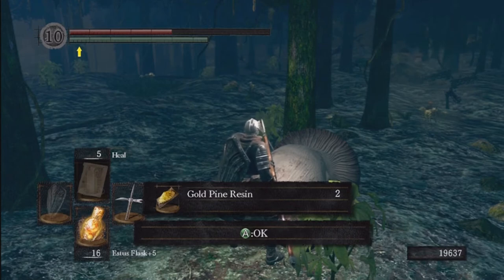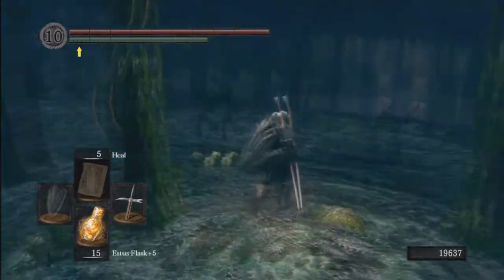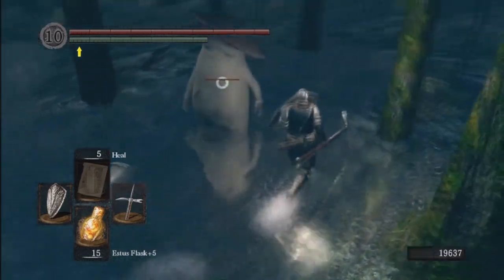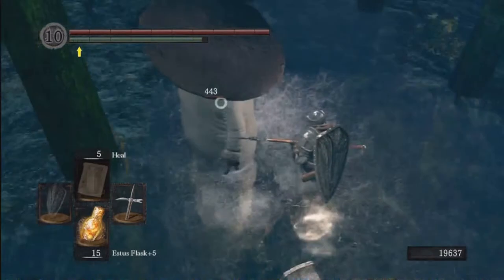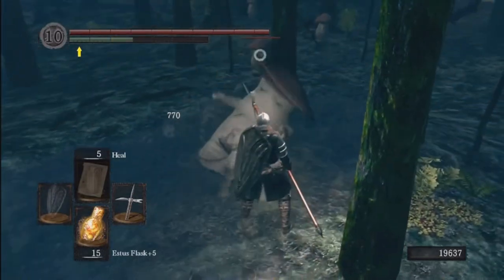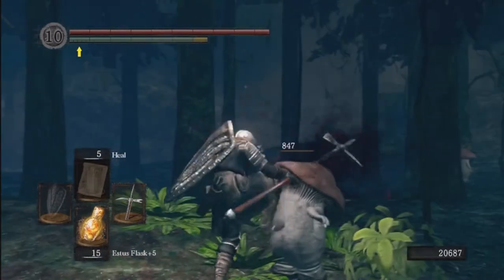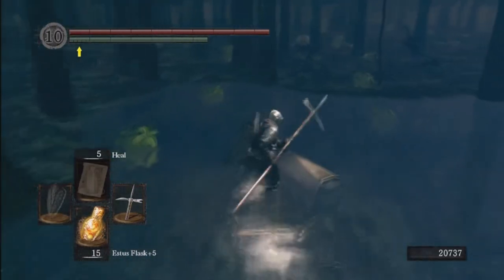These guys drop gold pine resin — it's the only way to get gold pine resin steadily is to kill these big mushrooms. We have two gold pine resin; could come in use. I might use them in our next fight. Gold pine resin is still useful — it doesn't give the damage boost it does in early game, but it's still good. There's another mushroom man. You can get around the back of these guys, but you can't backstab them. They also have little mushroom babies around them — you can backstab those, but they're non-hostile and don't attack at all.